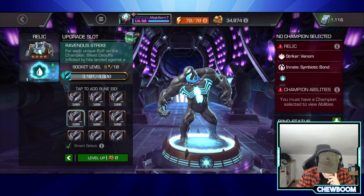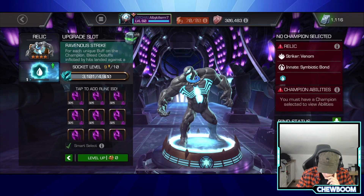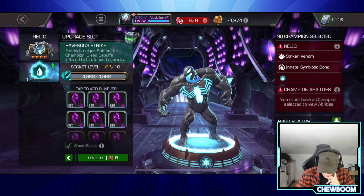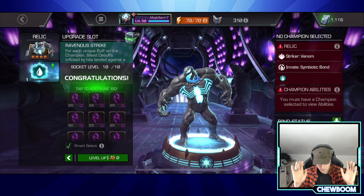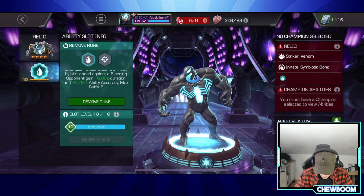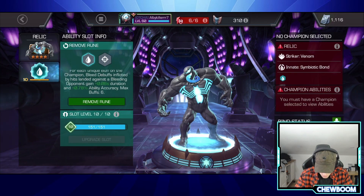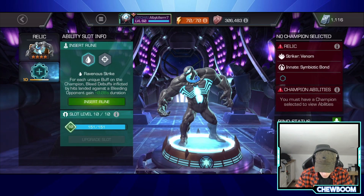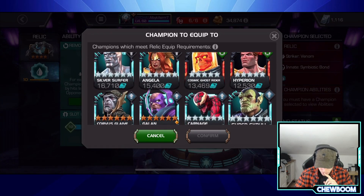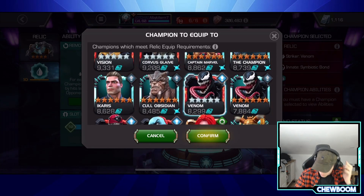We'll upgrade it. Six of them — it is cheaper, right? Congratulations, it's level 10! So it went to 0.8 — it did upgrade it. Remove rune, insert rune. Okay, select the champion. Let's go bleed champs — Carnage could be cool, Venom could be cool. Let's go Venom.